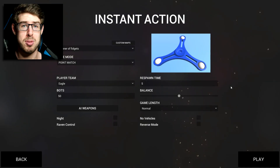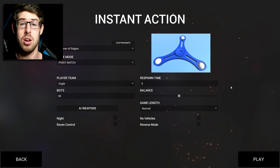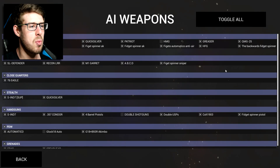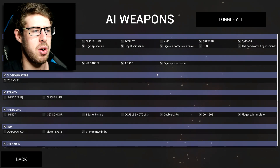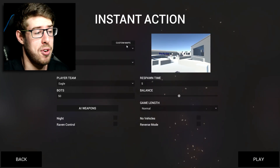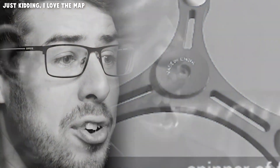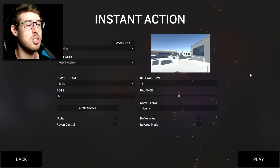We're looking at some more custom maps and weapons because I love it, and clearly a lot of you seem to love it as well. Without further ado, let us get into this. These are some of the weapons I have downloaded for us — I have got a bunch of fidget spinner weapons downloaded because later on in the video we're going to be fighting on a fidget spinner. But this first map that we're going to look at is called Terminal.